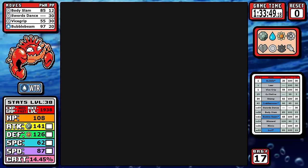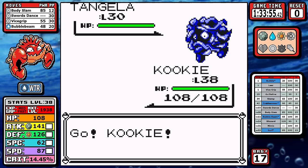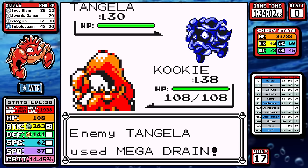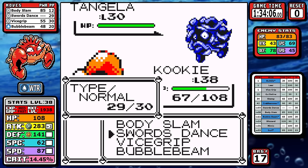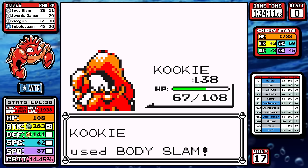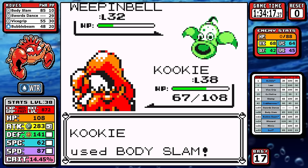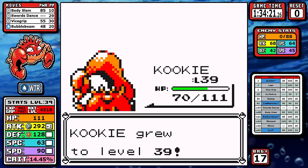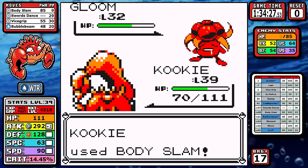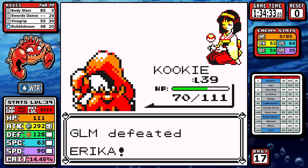Jumping straight into Erika's gym — this is another reason I liked Yellow for Kingler. Red version Erika is a menace; Victreebel on the lead is a monster, one of the toughest Pokemon in the entire game. The nice thing about Yellow version is that Tangela is on the lead. Even though we take some super effective damage on the first turn, I can set up once and then sweep. In Red version you'd have to hold off on this fight until near the end of the game, needing to either one-shot Victreebel or survive a Razor Leaf to set up, so getting the experience now and just getting this out of the way really helped going forward.